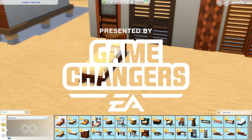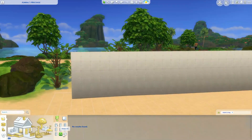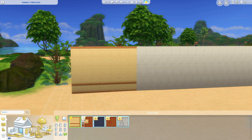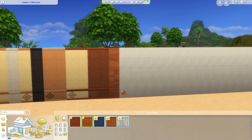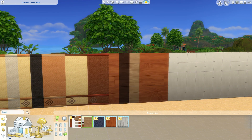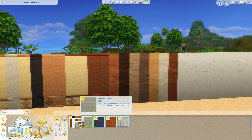This video was made possible by EA Game Changers. Hi guys, it's Similcee here. Welcome to my build and buy overview for The Sims 4 Island Living, which is the brand new expansion pack coming to The Sims 4 very soon. On PC it will be released June 21st, and then on console July 16th, so a little bit longer unfortunately.